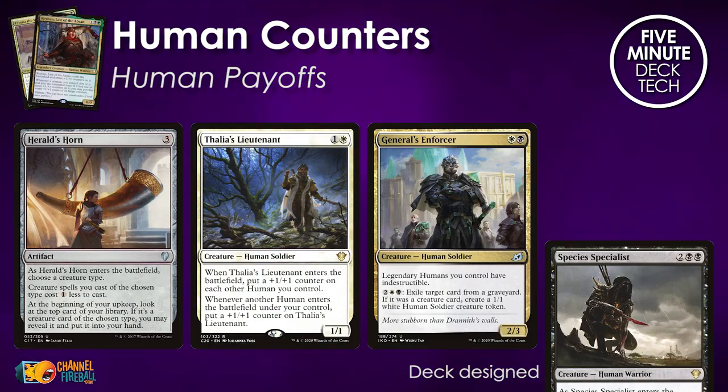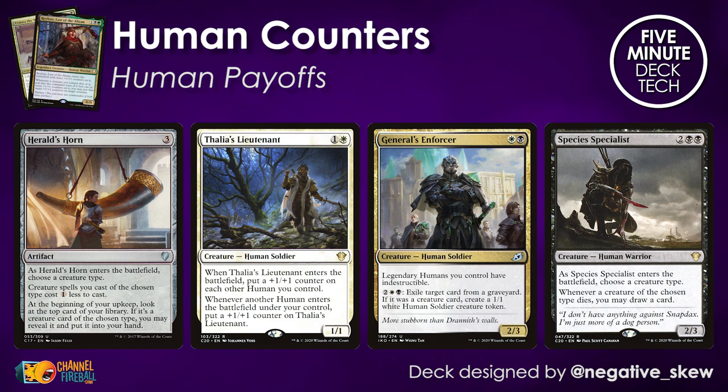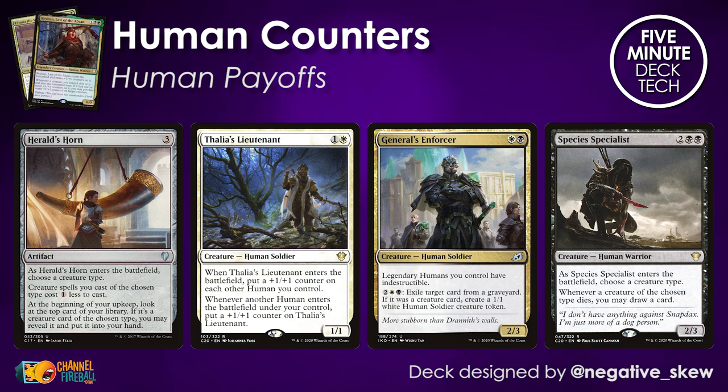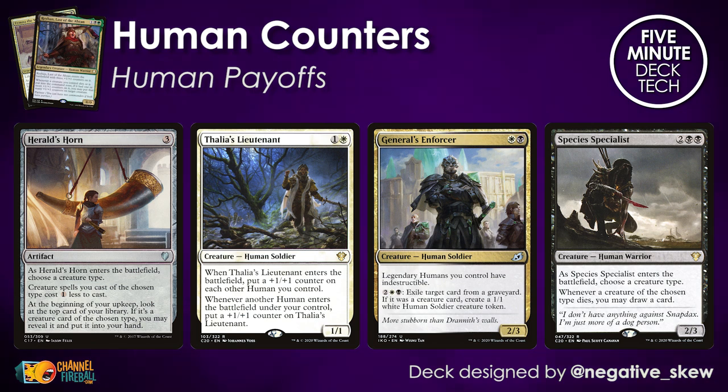It's not just counter payoffs — there are also plenty of tribal human payoffs. Stuff like Herald's Horn you see in every tribal EDH deck. Thalia's Lieutenant is a Gavony Township-type effect for all your humans and also grows the more humans you play. General's Enforcer not only creates more little human tokens, it also makes all of those legendary humans indestructible. We've seen Rayhan, Nikara, Yawgmoth, Michaeus, Kazoo — there are so many legendary humans in this deck — and General's Enforcer protects all of them from sweepers and removal outside of exile effects. It's a very powerful card to have.